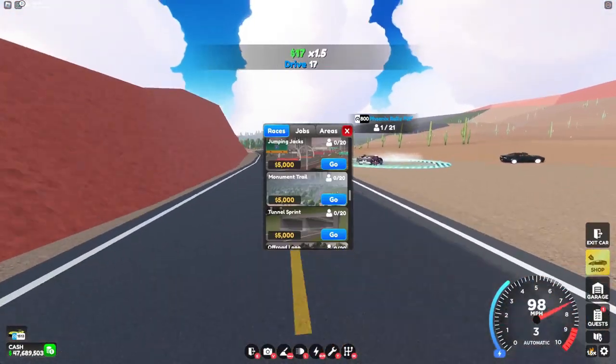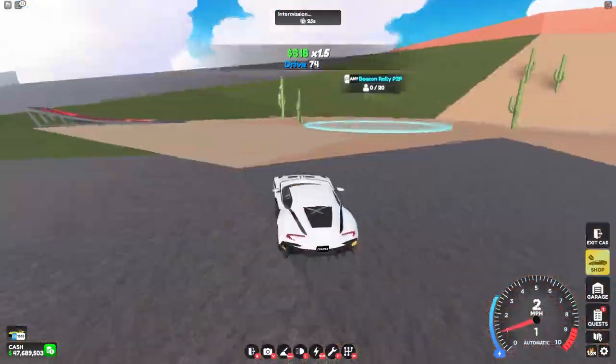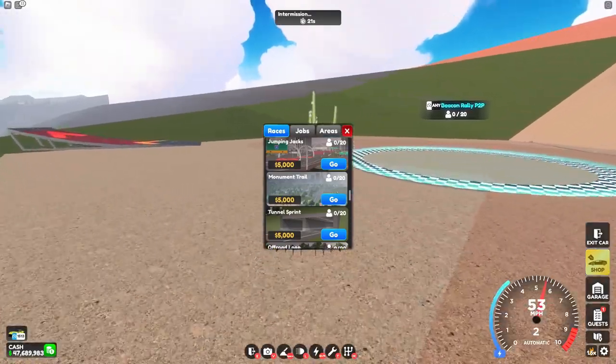With the desert being added, the Lighthouse Trail doesn't have a lighthouse at the end of it anymore, as you can see over here. So they actually changed the name to Monument Trail.